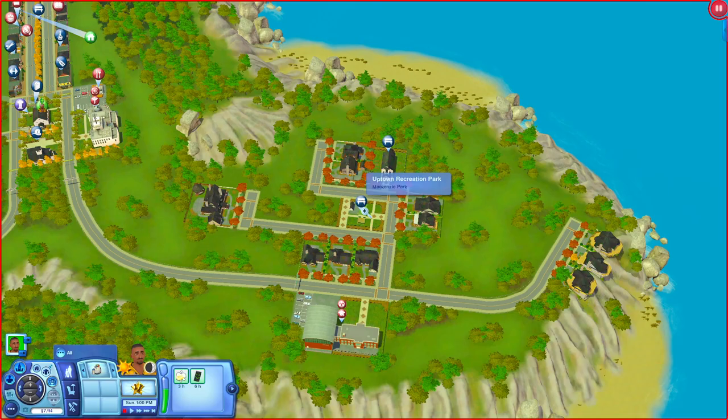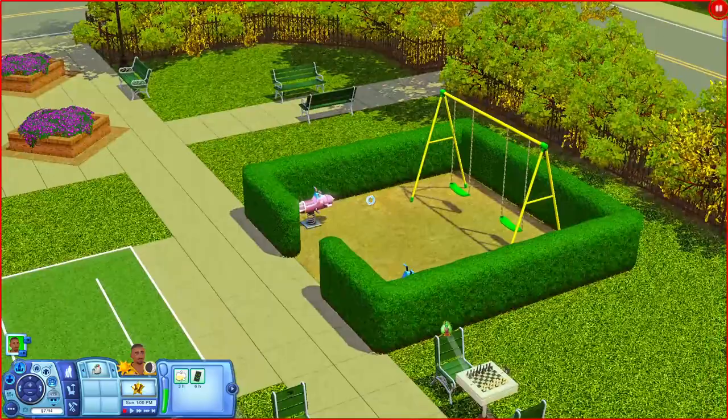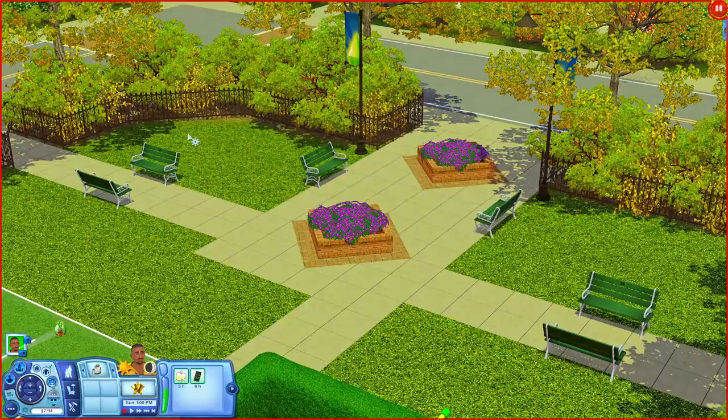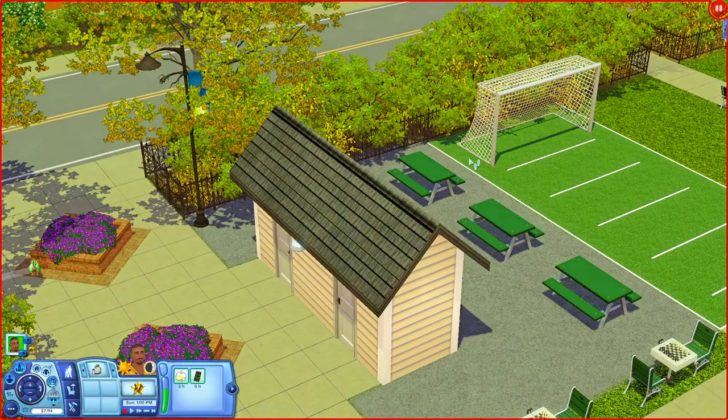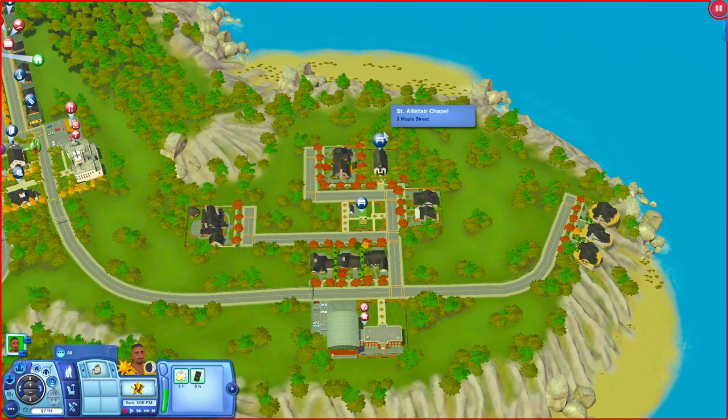The Uptown Recreation Park has a soccer goal, chess tables, picnic tables, a grill, a little playground area with spring rides and a swing set, and park benches sprinkled around. There's also a small building that turns out to be where the bathrooms are. It's a really nice park.